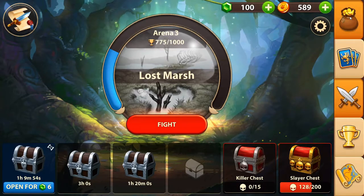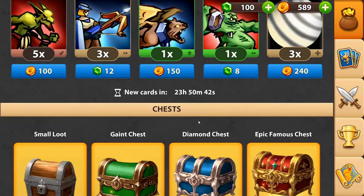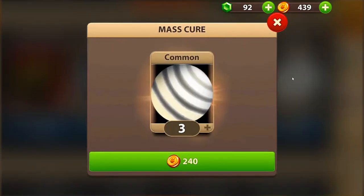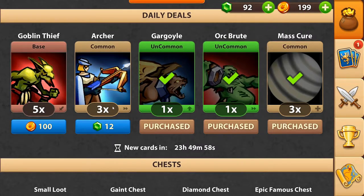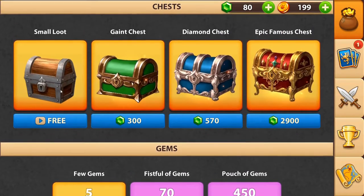So here you can fight, you can buy things. I can buy this gargoyle — it's nice, let's buy it. Now I bought the gargoyle. Let me see this brute — I can buy this one as well. And this is a mass cure spell, I think I'll buy this one. Nice. And what about archers? Yeah, let's buy them.